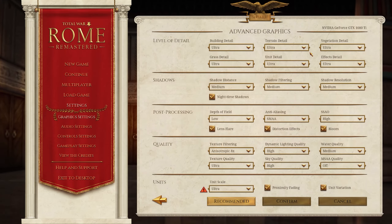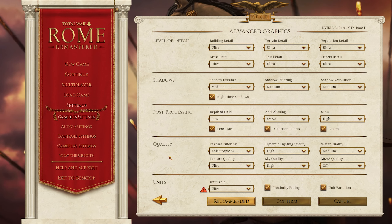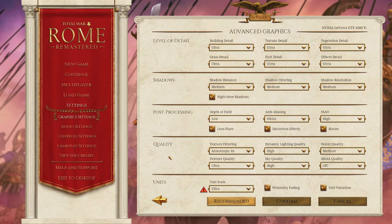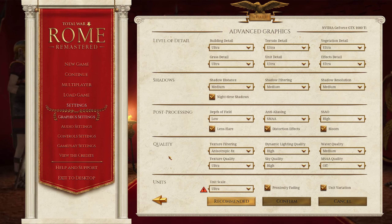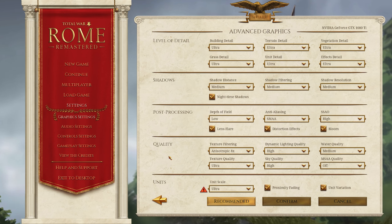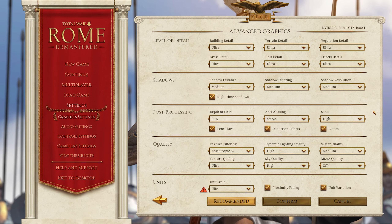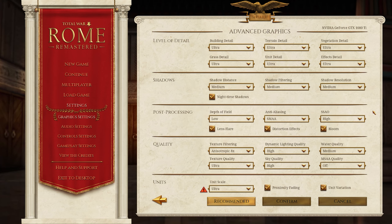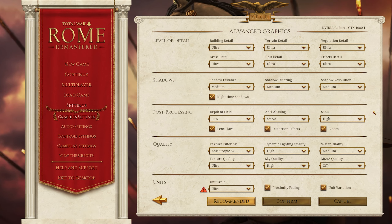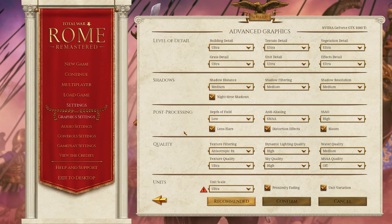Now we are going to go into the advanced graphics menu — this is level of detail, shadows, all that stuff. I'm not going to worry about it in this video because it's all up to what you want to see and what your computer can handle. Things like vibrancy any computer can handle; I'm talking about texture filtering, depth of field, terrain detail, all that kind of stuff. You can see what I'm rocking, which levels out at about 150 to 170 FPS on the campaign map and averaging somewhere between 80 to 100 FPS in battles. You can pause the video and check it out, or do whatever you want.